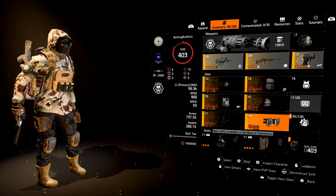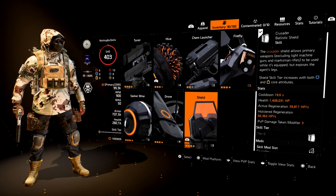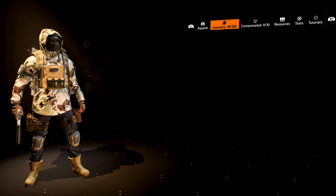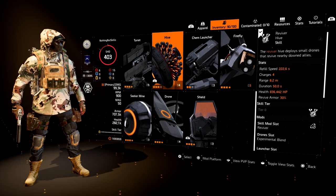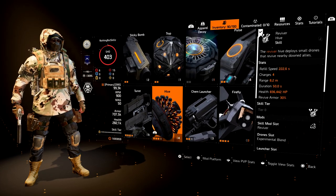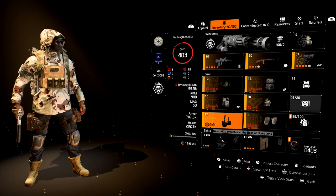For skills I run the Crusader shield, which allows you to use an AR while it's active. When running solo I also run the Reviver Hive. If you're on a team you can run any other skill you want — maybe the Pulse or a Striker Drone. That's really the full build.